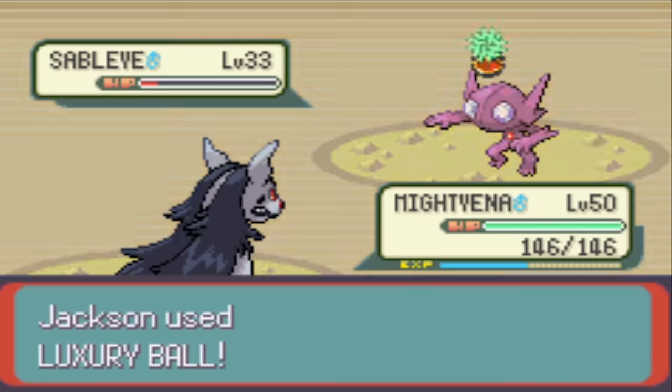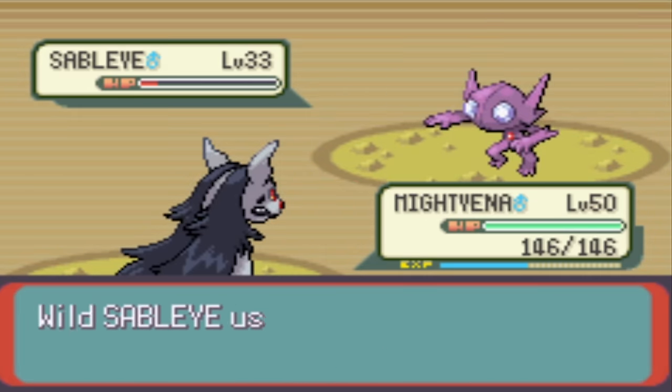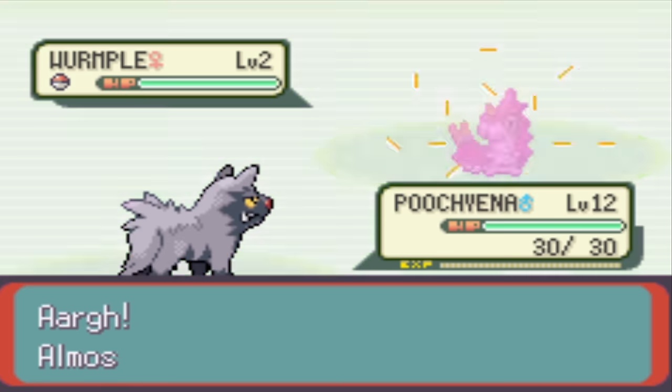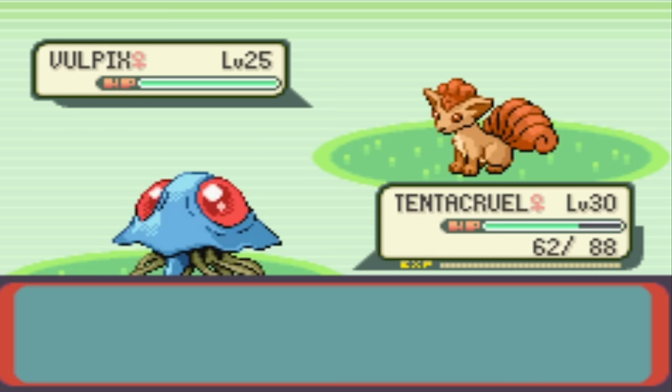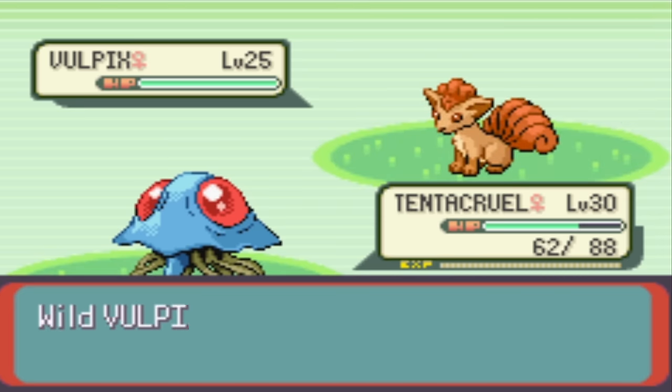The problem with the scarcity of this Pokeball is that it is only as strong as a regular Pokeball — the thing that Wurmples will sometimes break out of. I had the misfortune of having my Luxury Ball break the first time I played Emerald. I was young, didn't know how rare they were, and didn't save before using it.